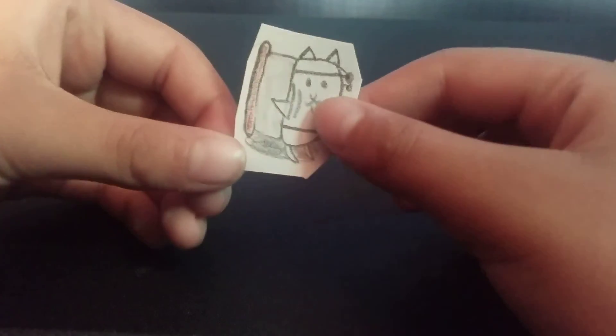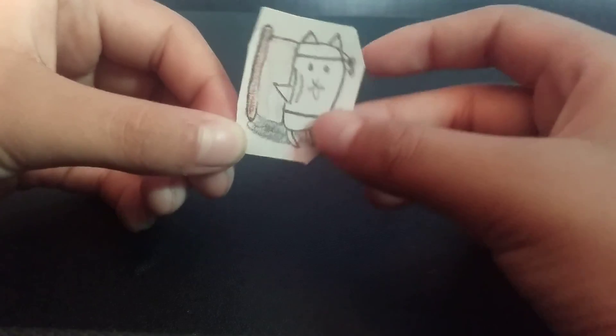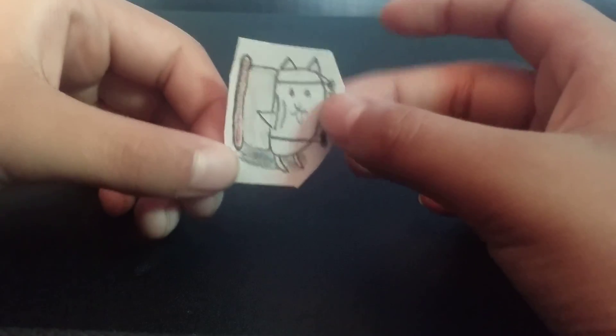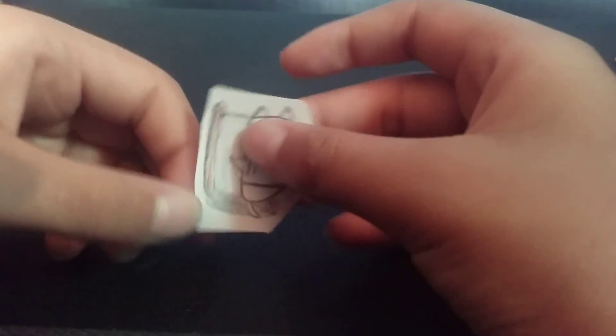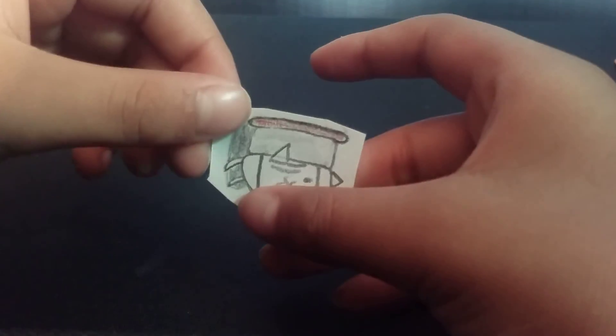Now we have our second one: Desk Protector Cat. You can see he's crawling on his knees and he has a desk in front of him. His attack animation has him lifting the desk over his head and then smacking the enemies.